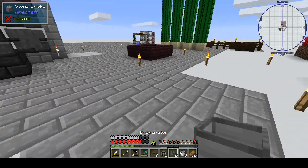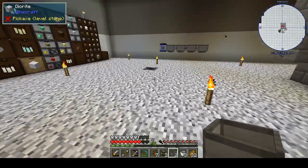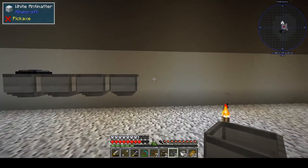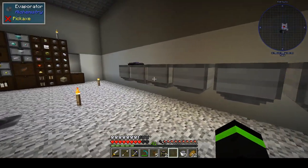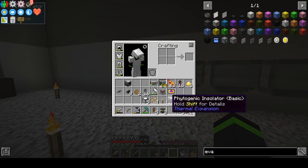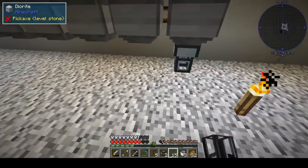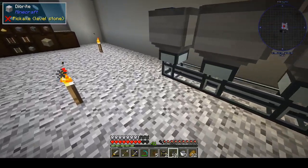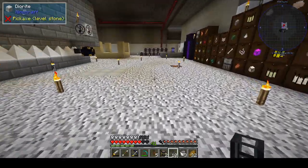Let's go pop these evaporators down below. Those are going to fill with water. I think we can actually make some more evaporators at this point. Item ducts, and we want to have the ender chests.